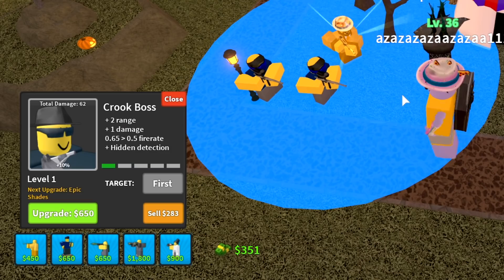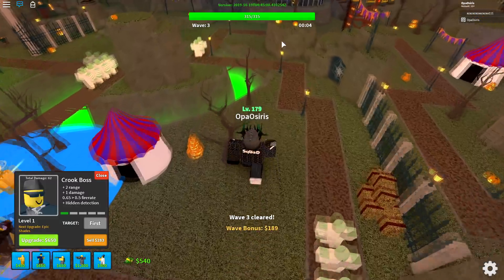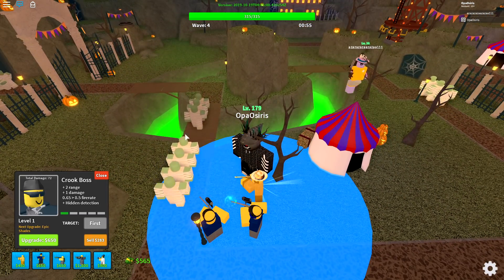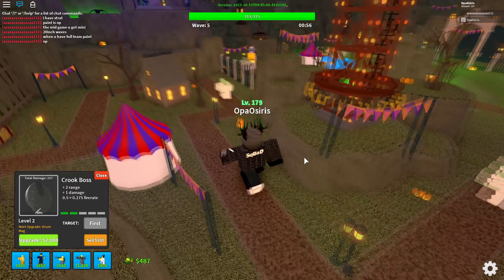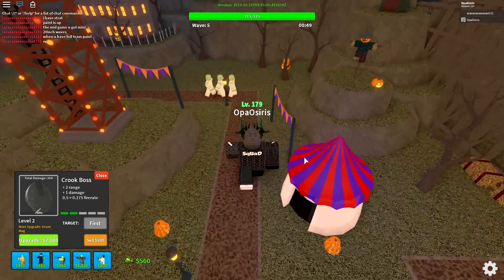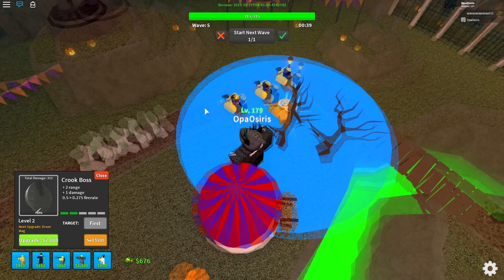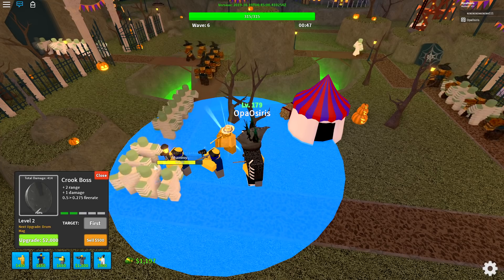I forgot to place my Pyro! Hopefully my teammate has one, because without a Pyro we can't slow anything down and it'll be really hard. There are a lot of mobs passing through — yep, we're dead. I'm guessing Crook is really nerfed now and I should go with Paintballers instead.